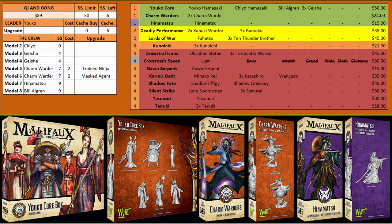For the Ki and Gong keyword, we start with Yokuu's box and then go with Charm Orders. As mentioned earlier, these guys are really good models that deal with a lot of problems. They have good anti-summoning tech, ignore Demise abilities, get around Incorporeal, attack Willpower which is unique, can stack Injured on enemies, and have a bonus action that can randomly do a bunch of damage if you flip right. Just great models.